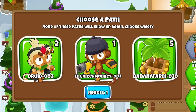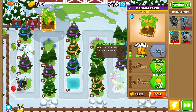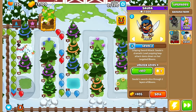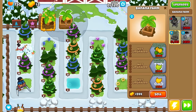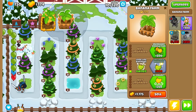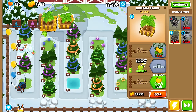So here we go — choose a path. None of these paths will ever show up again, so choose wisely. We have one re-roll if we don't like any of these, but this kind of sucks. We already have 2-2-2 farms unlocked, so these two options aren't great. I guess we'll just go for it. Max upgrades — you've already hit the cap, can't go any higher. I'll try to upgrade to 2-2-0 on this one.